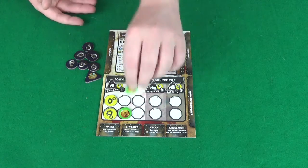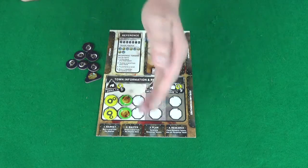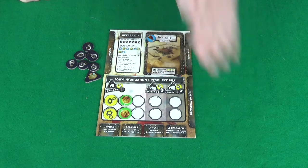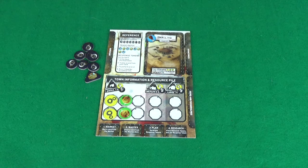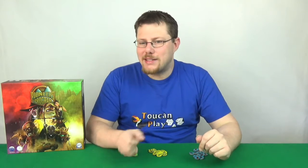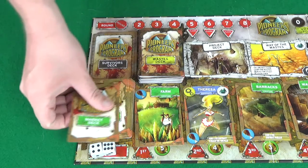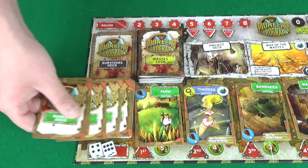At the beginning of the game this resource pile is limited to six spaces, but as the game progresses and your town grows larger you'll gain access to more spaces in which to store resources. The final part of setup is your starting hand of cards.